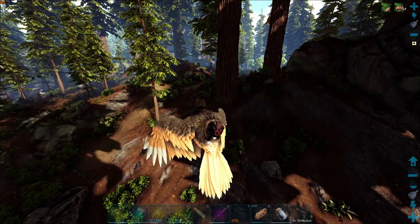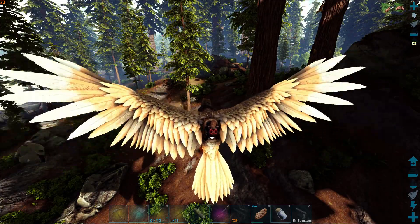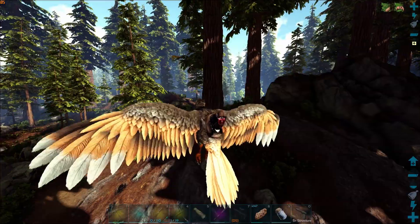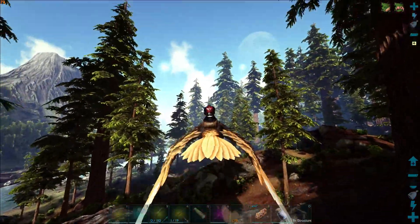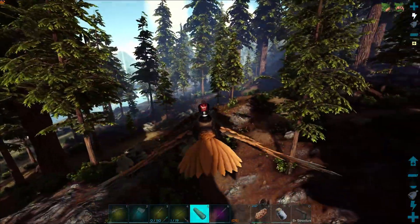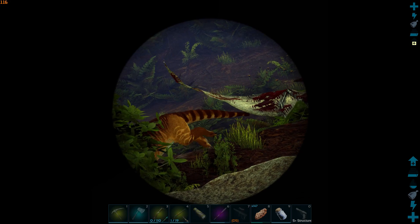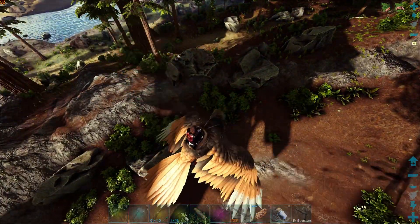What is going on guys, Evolution here and we are back with some more of the Grand Tour series on the Island map. Hopefully you guys are having a great day. I was just flying through the Redwoods here and oh my goodness, that Thyla just jumped out of that tree - that was kind of amazing. I was actually looking at the level, it's a 174, which is kind of crazy.